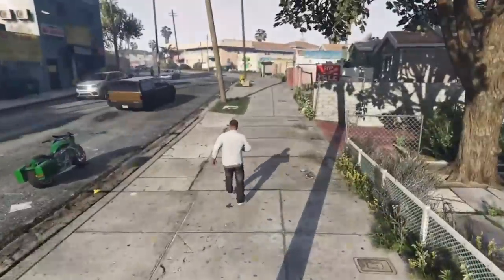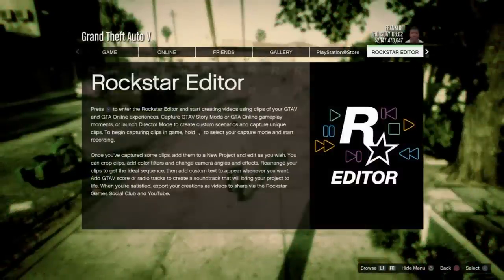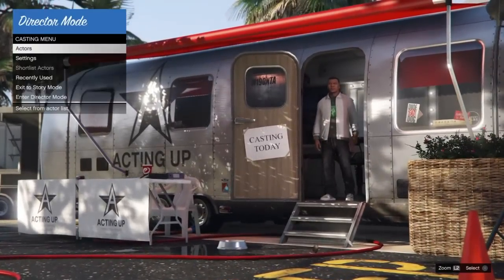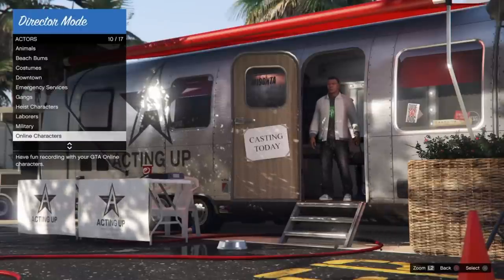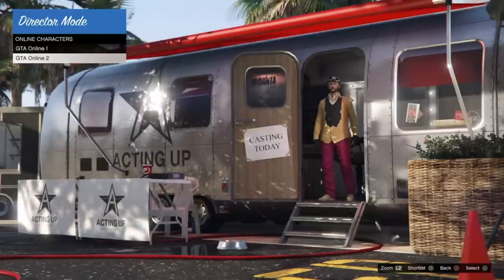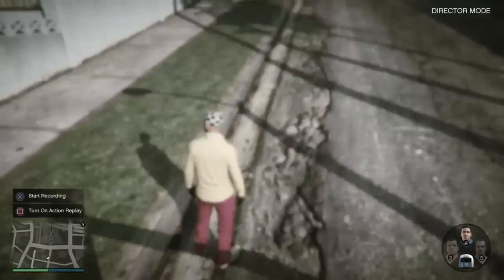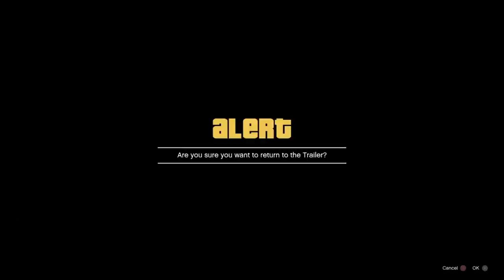You need to be in Franklin's character. Once you're in Franklin's character, go ahead and launch the editor and go into director mode. Once you're in director mode, go ahead and choose the character you were last online with — that should be the one you're transferring outfits to. Once you're out here, go ahead right away and press down on your d-pad and select the trailer, then go ahead and accept that alert — it'll bring you back.